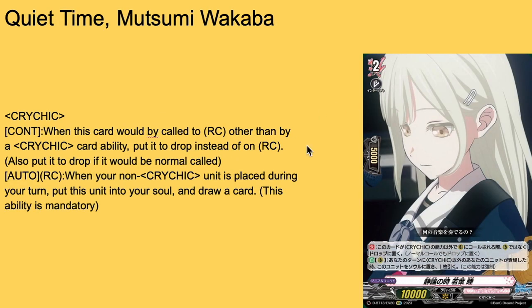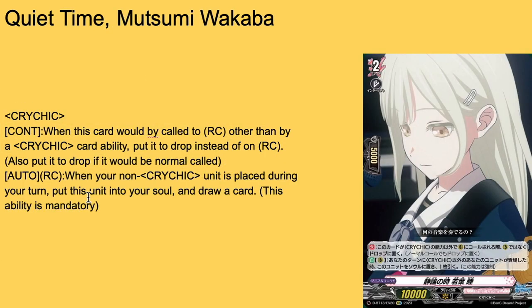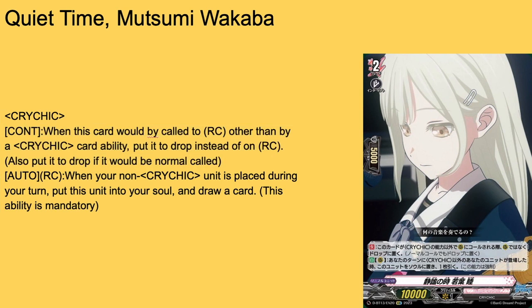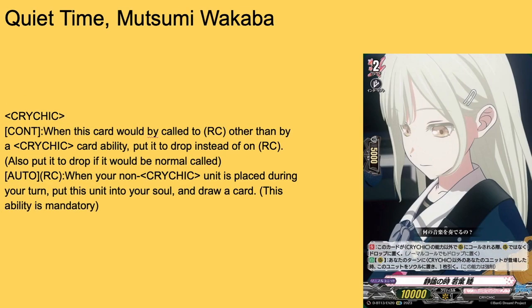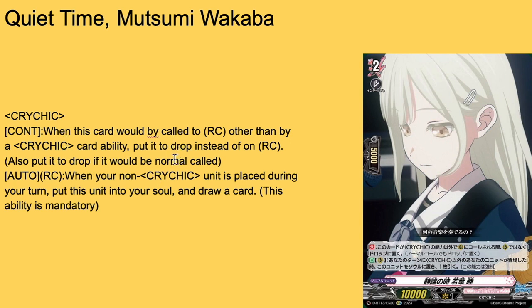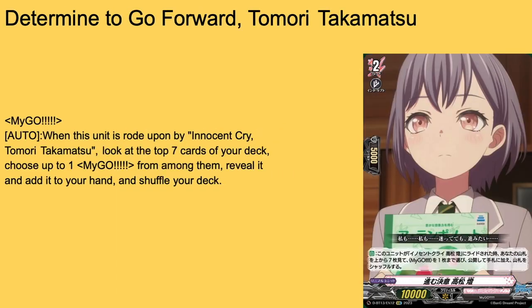Then we have another card sharing the same ability — I think this is how they're choosing to balance the fact that the order is just a free call: they're making all of them require Cry Chick calls, and if called by any other means they can't enter the board. Quiet Time with Sumi Wakaba — grade two, intercept, 5k shield, 10k base. Exact same ability as the last one. I prefer the grade one simply because it can boost — worst case you can just spawn a board with them. Both are three-of's in their own right.